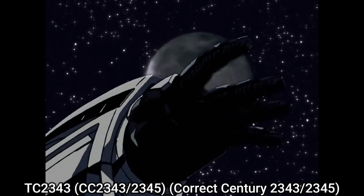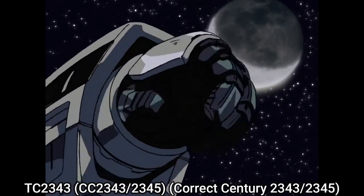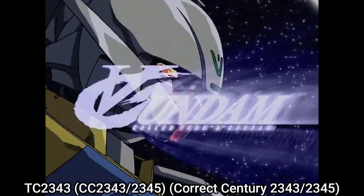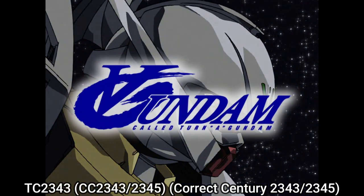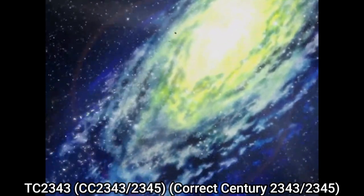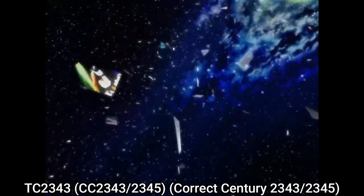And TC2343 is likely a date for Turn A Gundam. Even though the cipher is labeled as TC2343, the closest reference is CC2343 or CC2345, which are dates for Current Century 2343 and 2345 in Turn A Gundam, respectively.